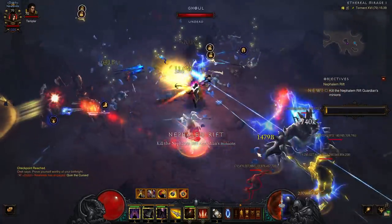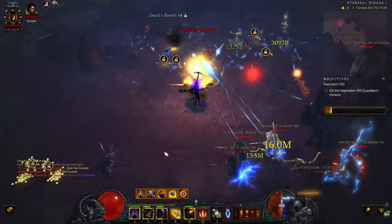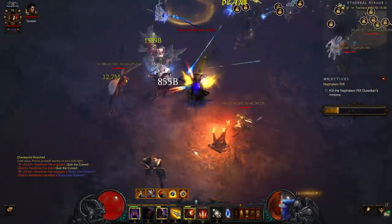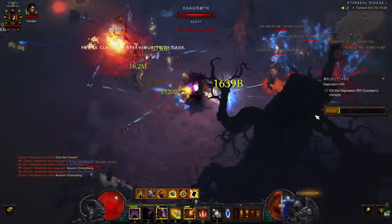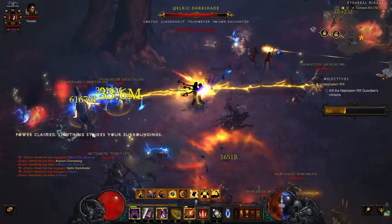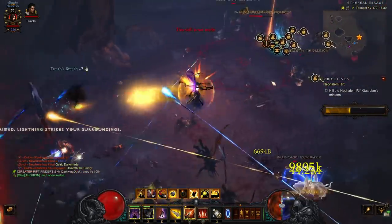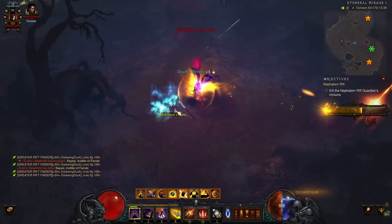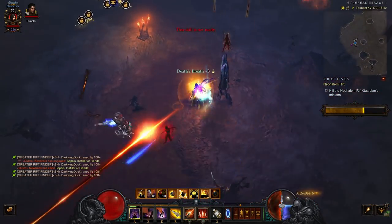What is up guys, NewLimits here and today I am bringing you the build I have been using on the Demon Hunter for Torment 16 Rifts and Bounties. This is one of the fastest farming builds in the game, if not the fastest. Maybe the Monk is faster but still, it's really fast. You're going to fly through rifts, fly through bounties and you will get an insane amount of gold for gem ups. Overall, absolutely an amazing build.